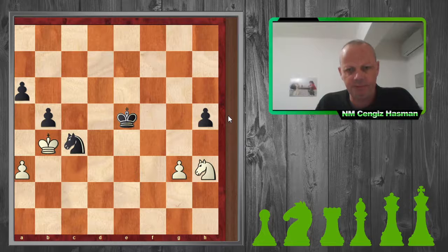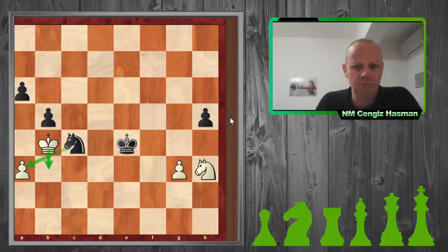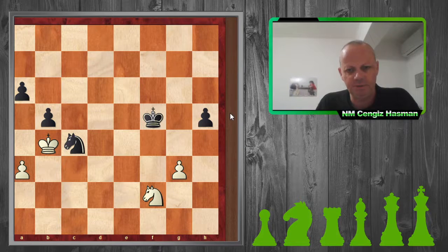If he had played the correct king e4, he's attacking the g3 pawn quite quickly and his king is coming into my territory. He would win the game. But when he played the inaccurate king f5, it became a theoretically drawn position.